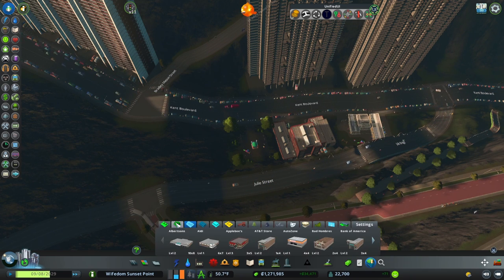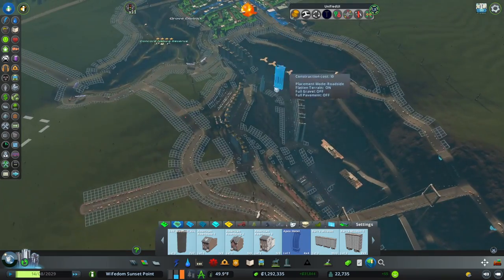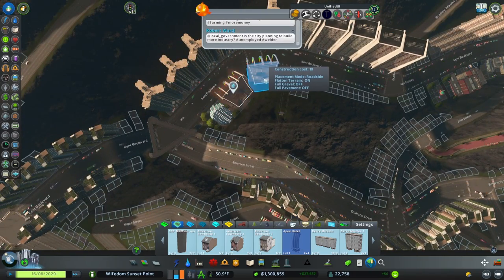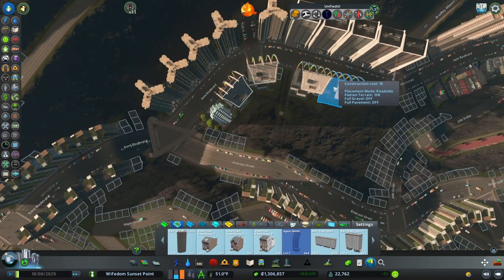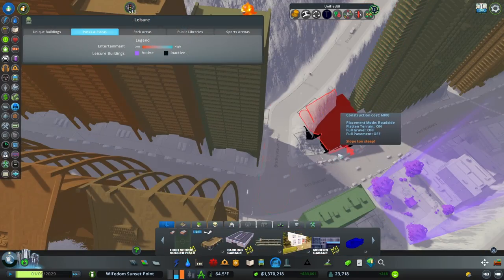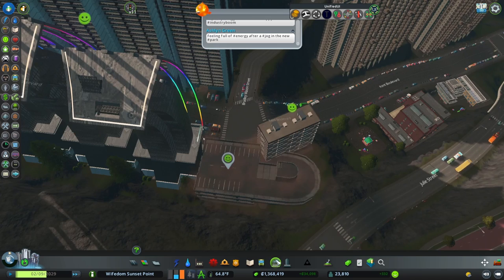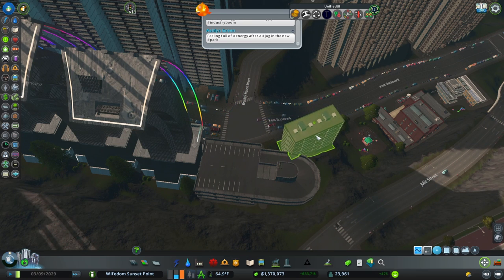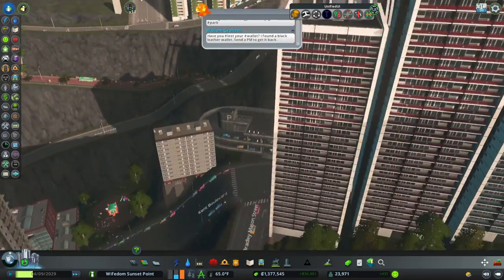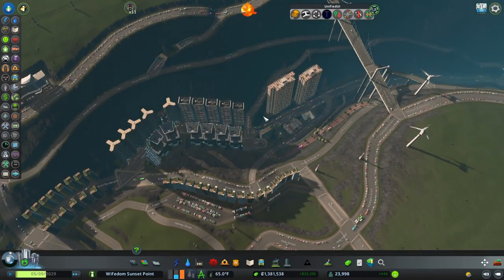Now I can put in some more people. Of course it's skyscrapers because it's skyrise heaven. Those light up pretty — let's see if they would fit across the way here, oh they do. Let's put them in here. Husband's gonna have a cow when he sees how this looks. If I move that building just a little bit. Ta-da! That road now looks really sketchy but we're gonna leave it be.